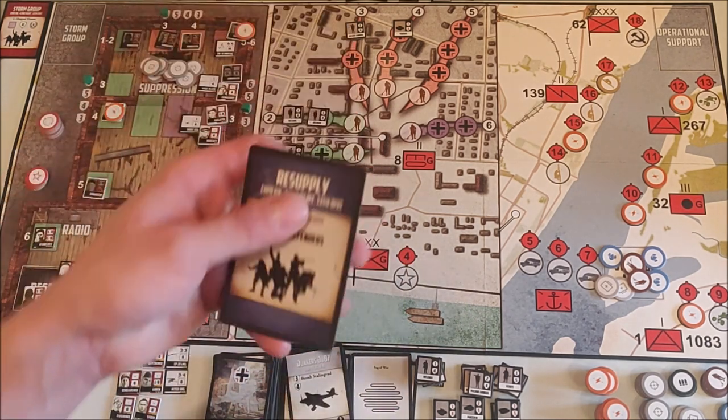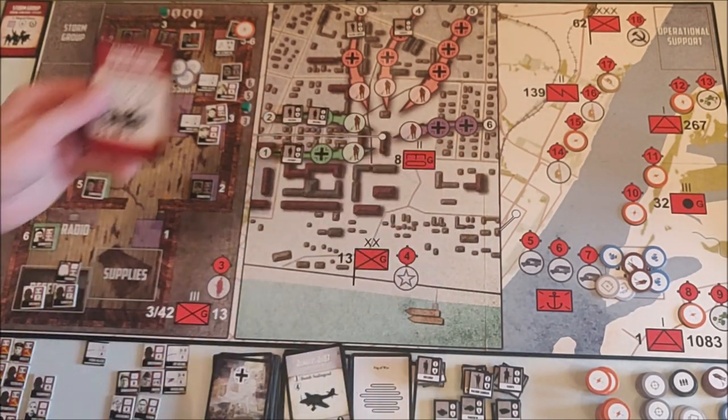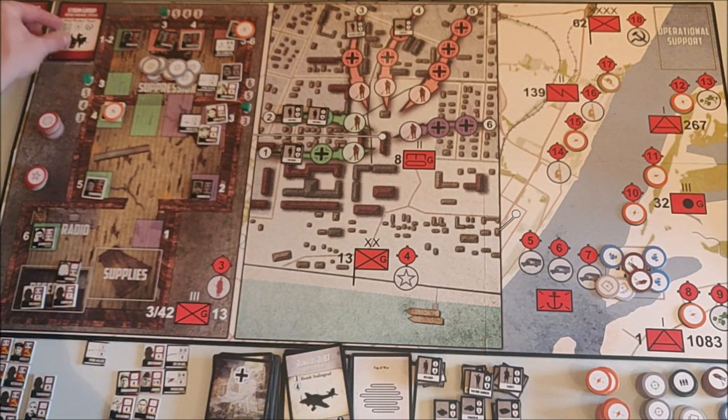The resupply card turns into a storm group card. This time it's in the green area — we have quite a lot of infantry there, so we'll see if we can pull that off.